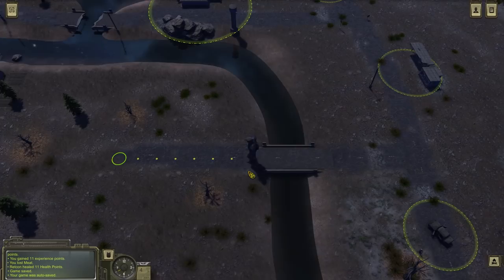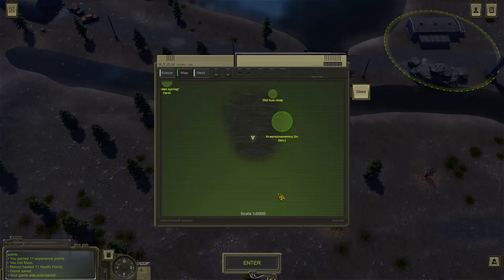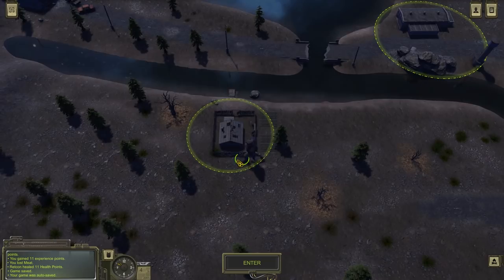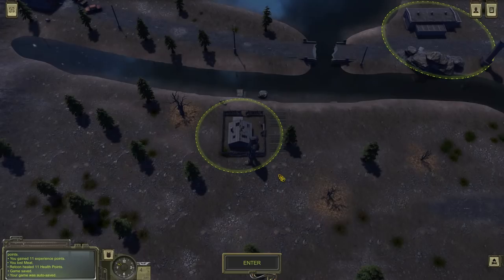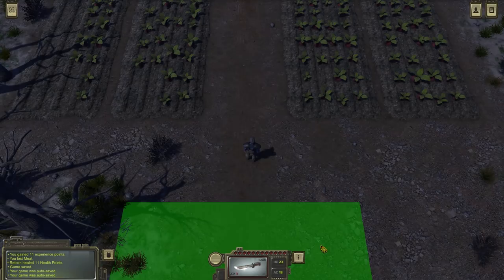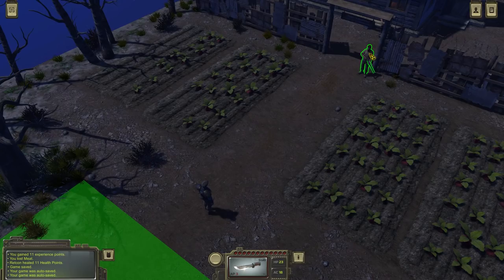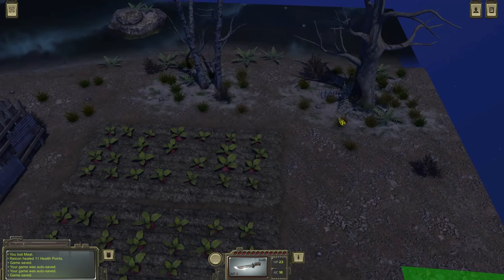Atom RPG also features a basic crafting system, though at the moment it is very bare-bones. During the player's travels, they'll occasionally find crafting recipes which can be used to make various useful items. Particularly innovative players can also experiment by blindly slotting items into their crafting interface to see if it creates something they can use. At the moment, there only appear to be a few basic recipes in place, allowing the player to create things like shivs, hide clothing, and time bombs. But the developers have teased a number of more creative crafting recipes that may be added in the future, such as the somewhat mean-spirited Rat Grenade.